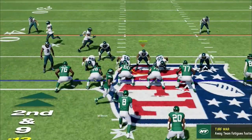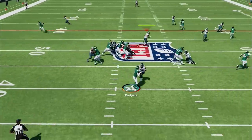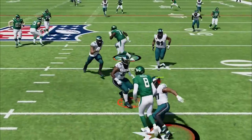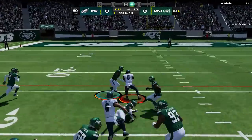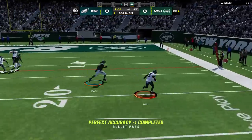On the next play I switch to the man-zero blitz, and now we're getting pressure from everywhere as my defensive end Brandon Graham comes off unblocked before Haason Reddick finishes the job to get me the ball back. From here I decide to run the ball a little just to guarantee some points before I read cover zero, hurry it up, and swing it out to the running back for an easy walk-in touchdown on the flats.